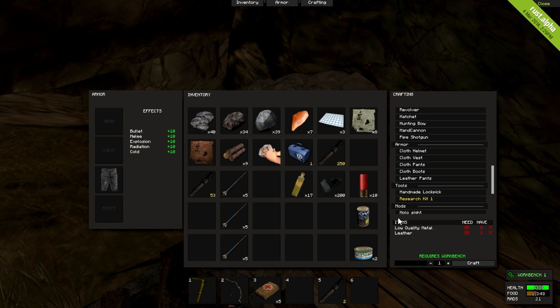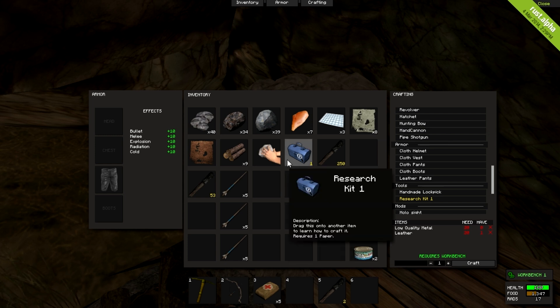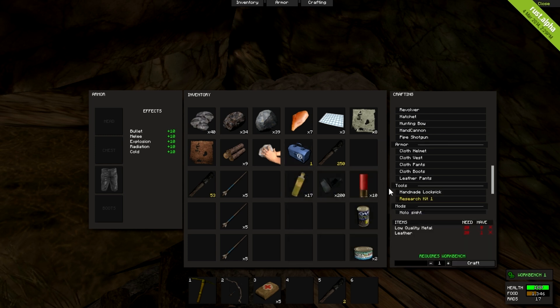When you craft one, it will actually give you two each time. So if you've got the materials, you'll have an effectively infinite amount of research kits. When you're going out looking for resources, raiding bases, killing other players, or bears — which usually give you some good bits of kit — if it isn't already something in your crafting menu, you can research it like I just did with the research kit, and then you can make it as many times as you like.